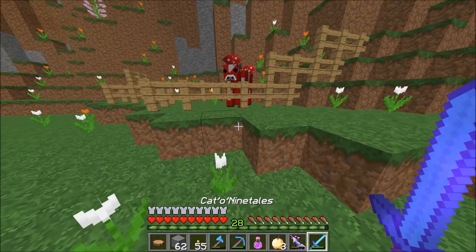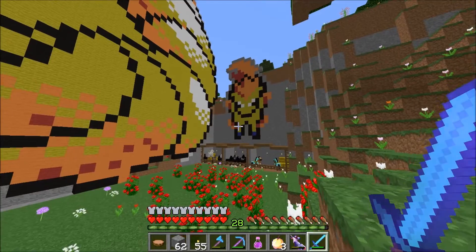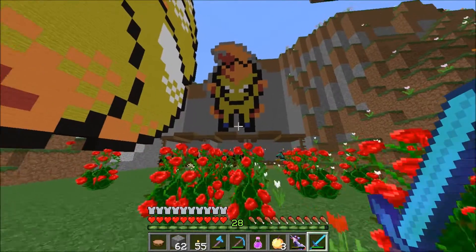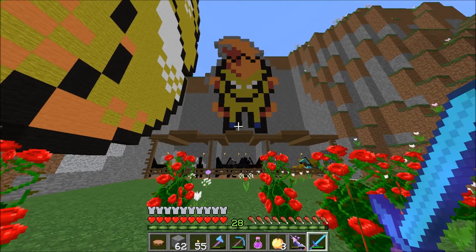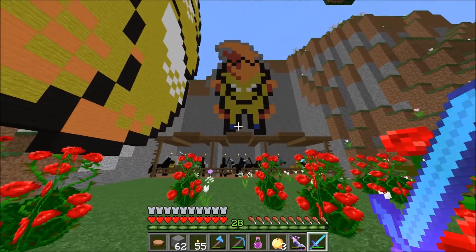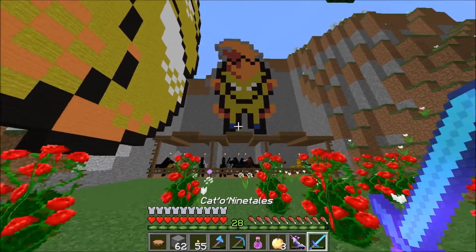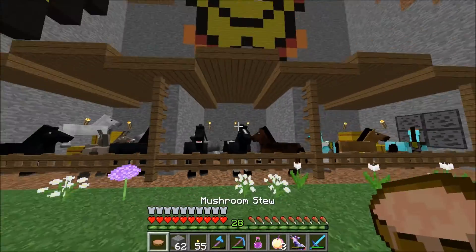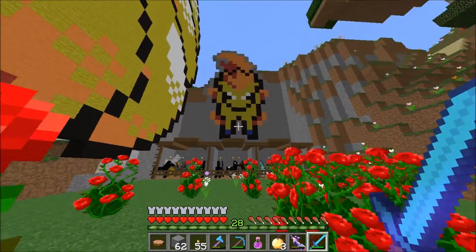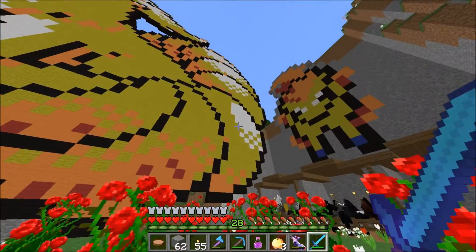I named him Milktank, even though he doesn't give milk — he gives soup — but I just wanted to name him something in reference to Pokémon and Milktank was the only thing I could come up with. The third beautification thing I did was I made a Ponyta pixel art above my stable. Ponyta is probably the coolest horse Pokémon in my opinion, and I built it above my horse stable. It also looks nice right next to the fire-type Pokémon Ninetales, so we have two fire types side by side.